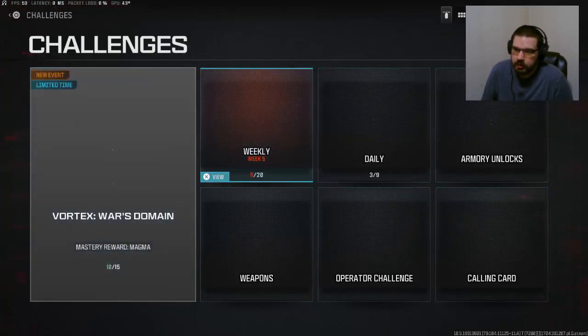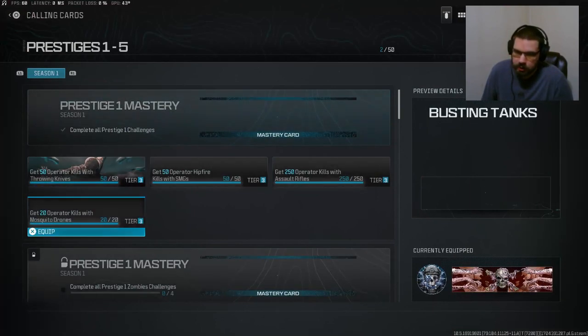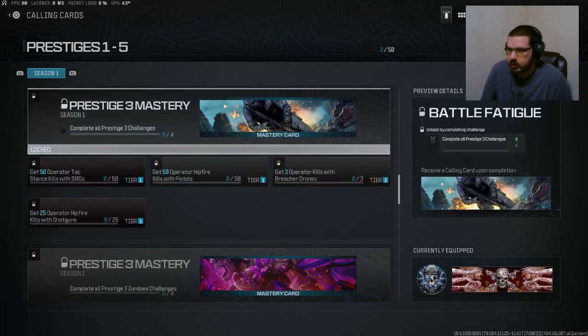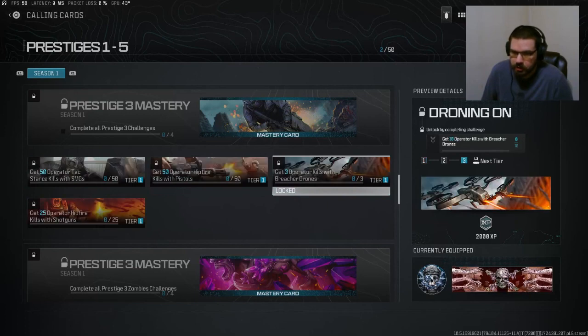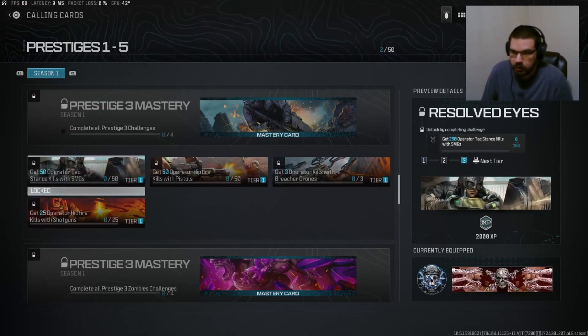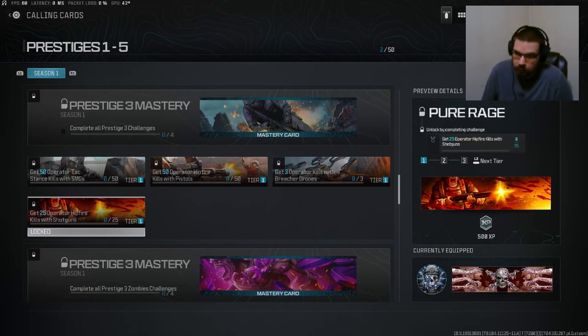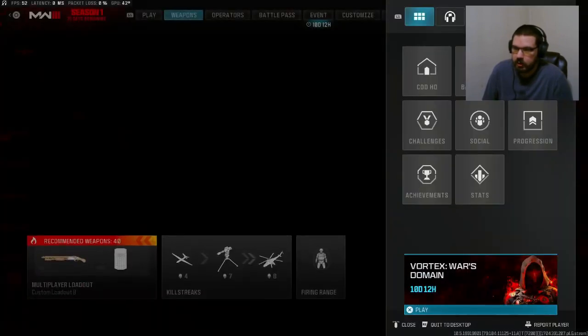Prestige 1 is completely done. Prestige 2 is now completely done. For Prestige 3, I just have to start working on stuff like that — start using the breacher drone, just 10 kills with that, shouldn't be too bad. Hip fire kills with a shotgun will be super easy. 250 kills with SMGs using tac stance, and then 250 kills hip fire with pistols. If they bring Shipment back, all of that will be super easy.